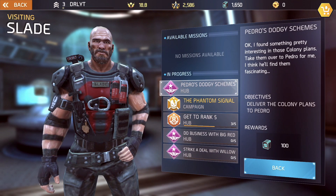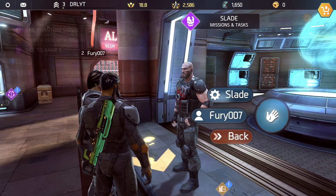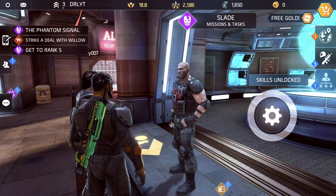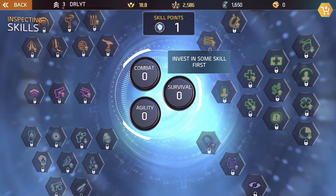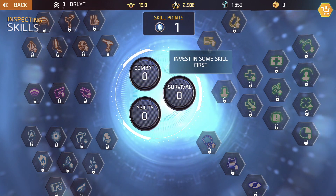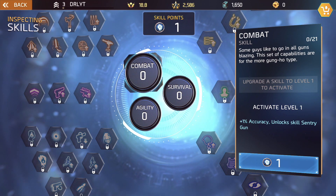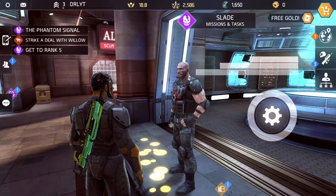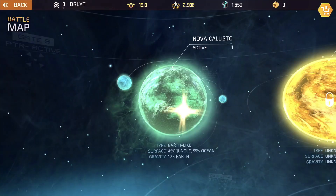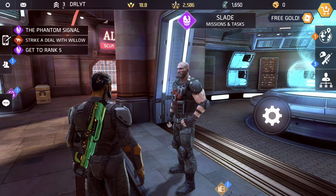There's another area behind the hub where you go to get your contracts. Based on the missions you complete you can earn money, and you can also upgrade your skill tree. We had one skill point and decided to go with combat, but you can also upgrade agility and survival. Each item has a description so you can choose based on your preferences.